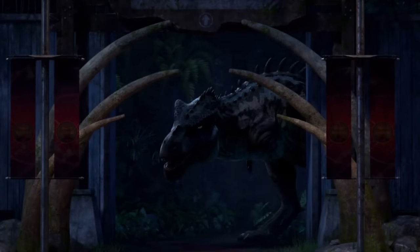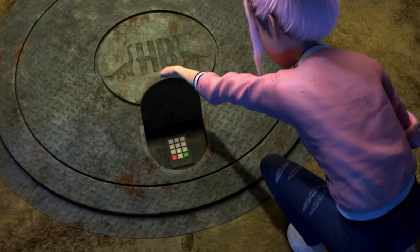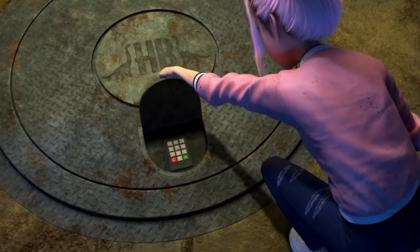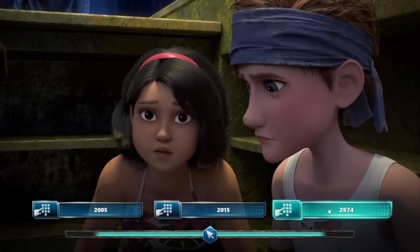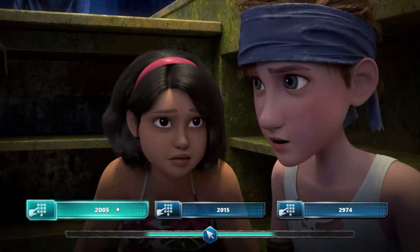The story continues after getting off the roller coaster and heading back into Hidden Adventure. The campers reach the stall where Brumford's secret safe holds all the food, but first must input the correct code: either 2974, 2015, or 2005. If you use your brain, the correct answer is 2005 — picking any other answer causes the safe to beep loudly, attracting the Tarbosaurus to the campers and getting them killed once again.